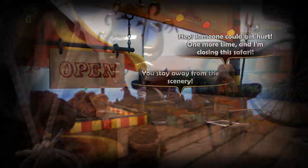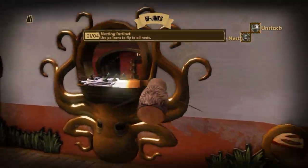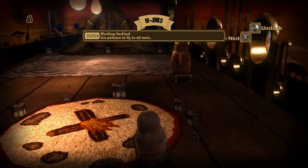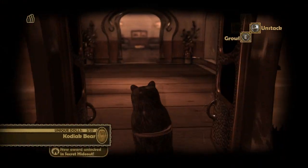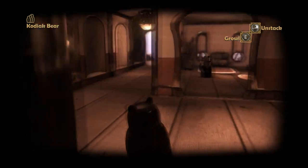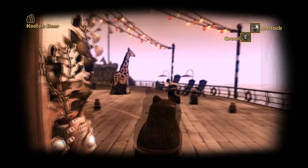What you're going to want to do after that is get into this seagull right here, stack into him, and fly up onto this window. When you go inside, you'll see a bear over here, and you're going to want to stack into him and bring him out to the Safari. The goal is to make the hunter feel that the Safari is unsafe so that he leaves his post and goes and complains to the captain of the ship.